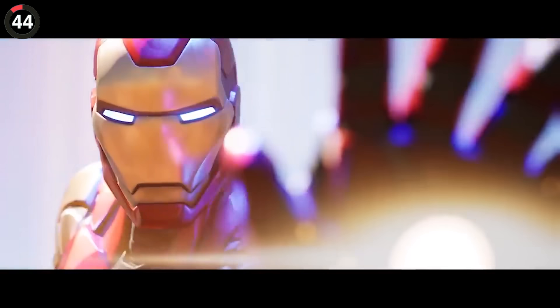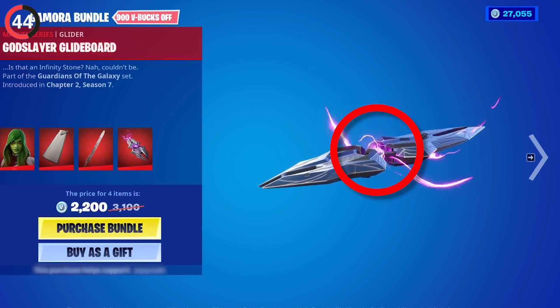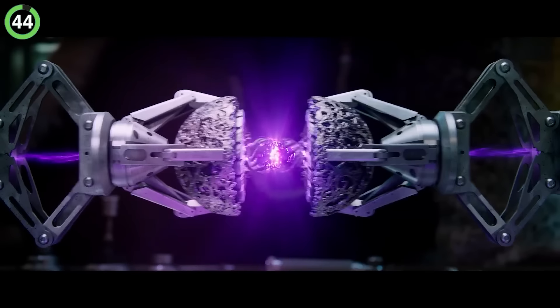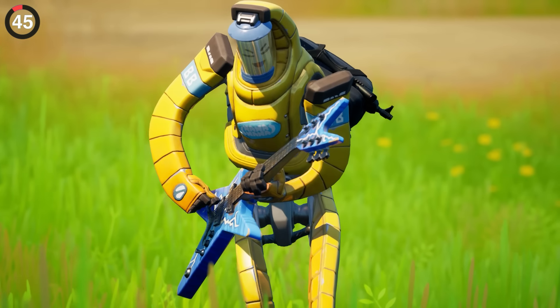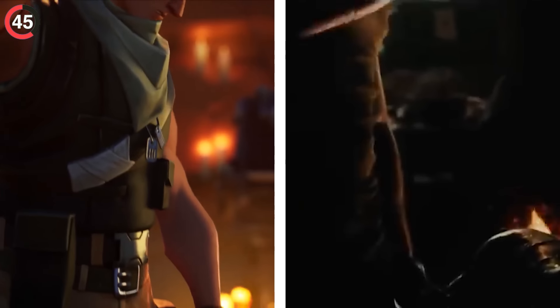Fortnite loves keeping the MCU close, like with Gamora's God Slayer Glideboard, which secretly has an Infinity Stone in the middle. Obviously, that's because they spend the entirety of the first movie looking after the Power Stone in an orb. But almost nothing compares to the reveal of the P-1000 skin, where fans realized the trailer was a little familiar.